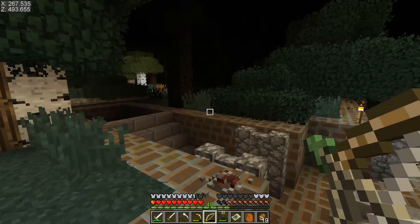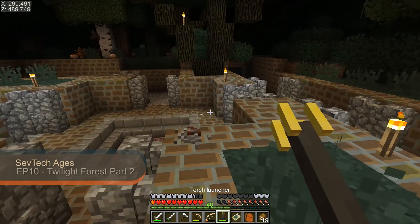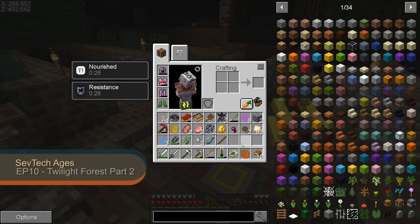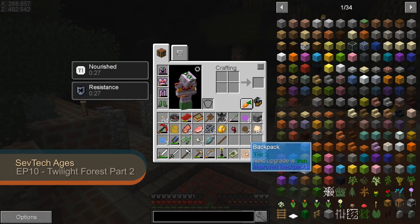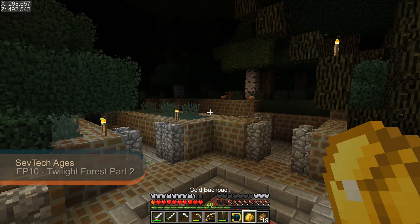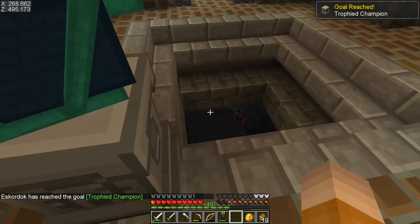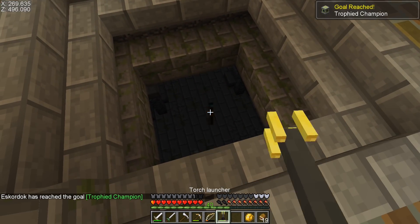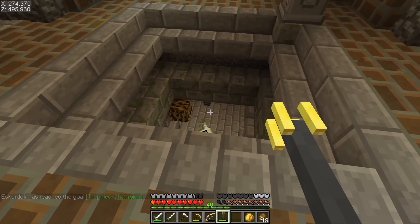We need to put a trophy right there and we'll be able to pick it back up once we go inside. I left all my trophies — luckily I have the one we just did, the Hydra. So let's put that one right there. As you can see we opened that in there. Let's try to put some lights around first before jumping in.